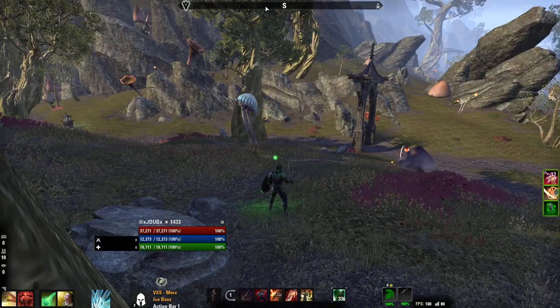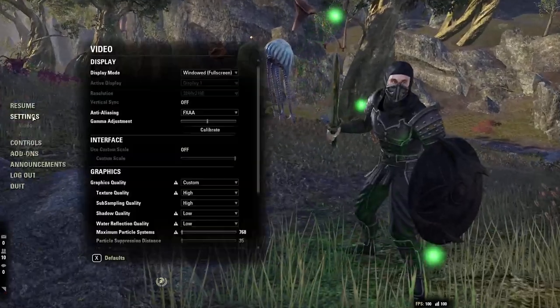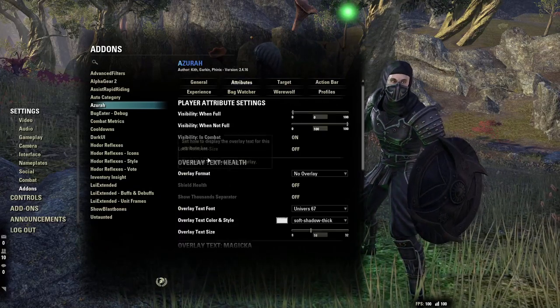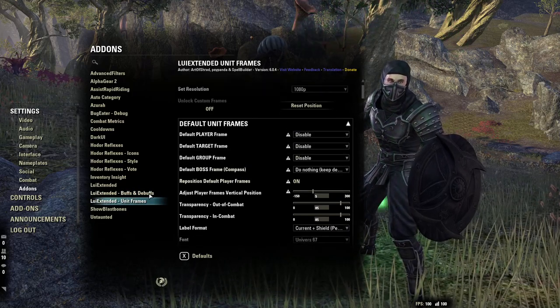For the hotbar edge and stuff like that I use the LUI default numbers. That's why in Azura you turn the overlay off — otherwise you'd have to come into LUI and turn that stuff off yourself.